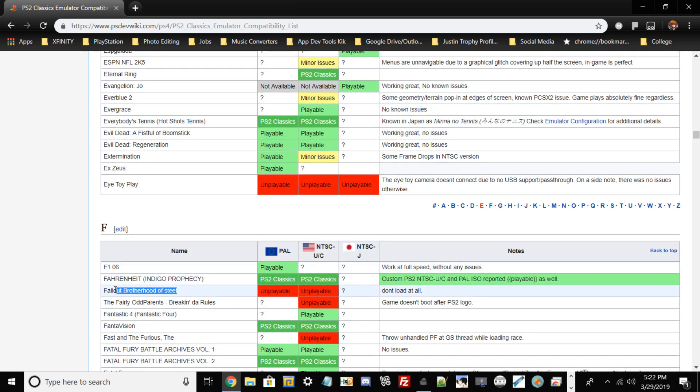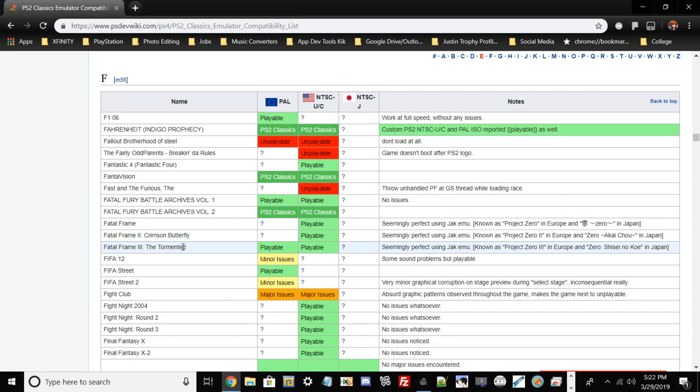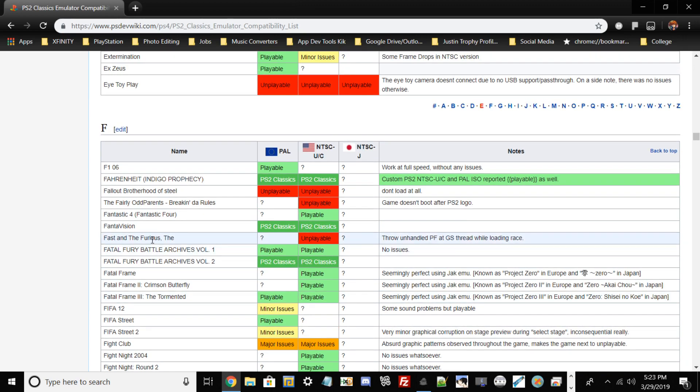For example, scrolling down the list — this game here, Fallout: Brotherhood of Steel. If you had a PS2 dump of that, it details the regions: the PAL region is unplayable, the USA region is unplayable, and sometimes there are notes — this one says 'doesn't load at all.' Sometimes you may have a PAL region game that won't run but the USA or Japanese version might, depending on whether the game is region-vulnerable.